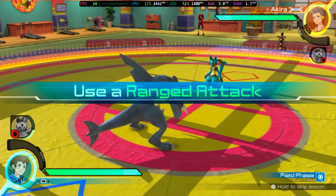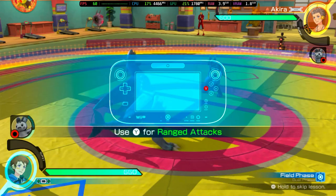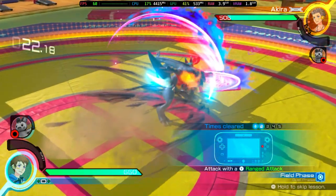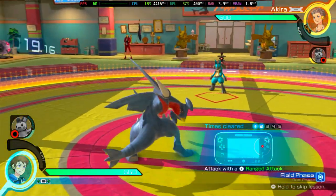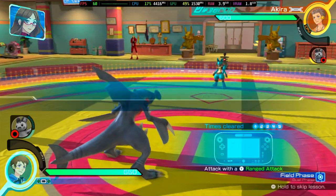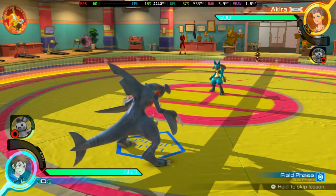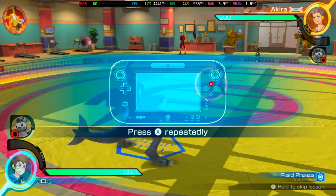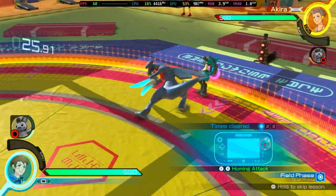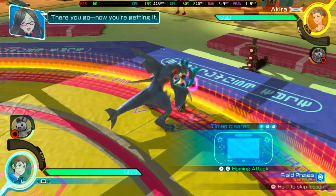Okay. Next up, press this button for a long distance attack. Try to use it. Nicely done. Next, you'll launch an attack.